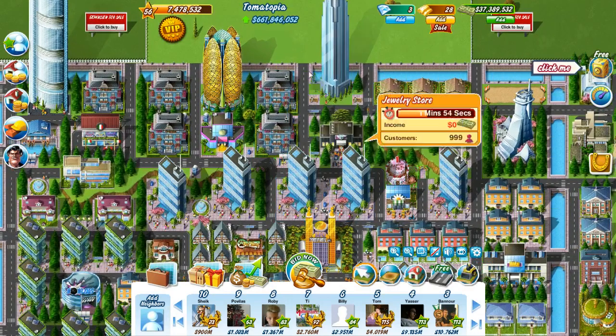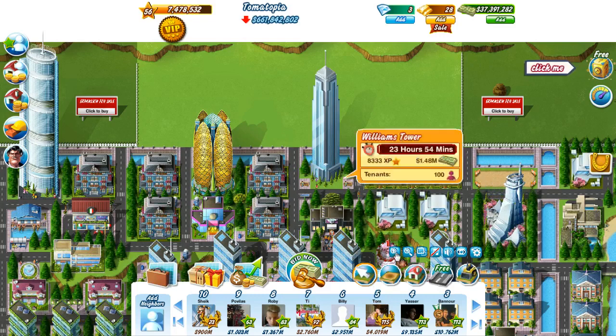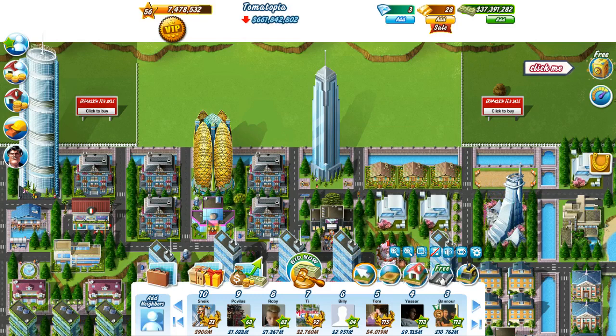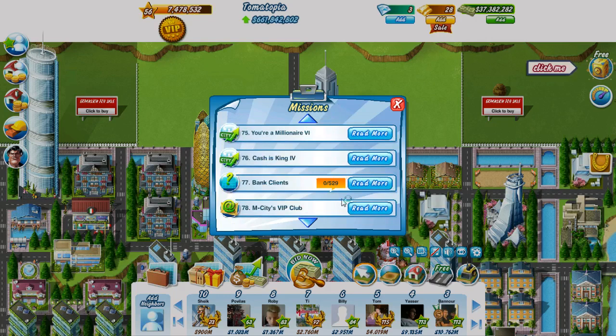I'm going to save up 30 million right here because I've got a plan in mind — a plan I have not talked about at all. You'll notice this plot of land over here. I deleted one of the blossom houses because I'm going to replace it with something. First we're going to start building in this area, which is decent land where I can potentially build the bank, capturing both of the really big buildings to give me lots of tenants for the bank clients mission. We need about 500 clients — there we are, 529. Those two buildings will instantly give me 200.